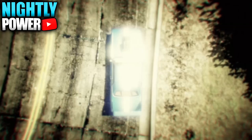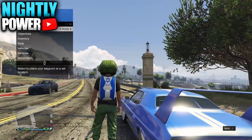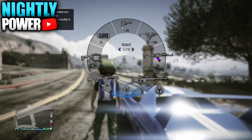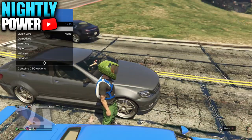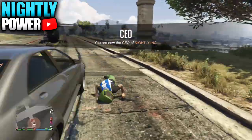When you spawn back in online, open up the weapon wheel and you should notice that you have two parachute bags. From there, register yourself as a CEO and request the Buzzard. Fly up in the air and jump out. Right before you land on the ground, switch your outfit.